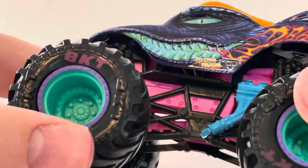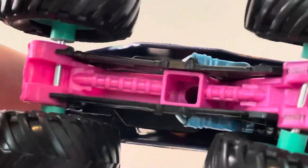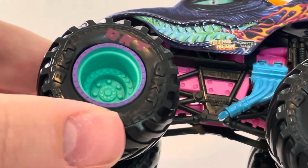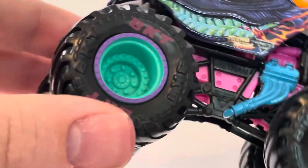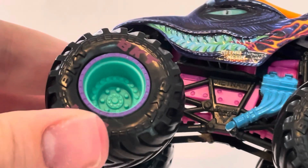Just like the previous Nitro trucks, it's got a black roll cage, blue headers, pink chassis, teal blue rim with a purple beadlock, black tires, and BKT printing in a pinkish purple type color. So yeah, that is the first pack out of the way.